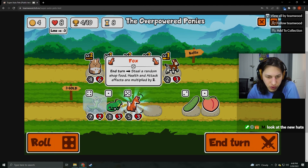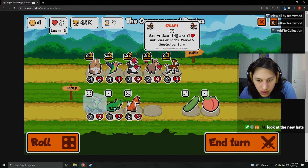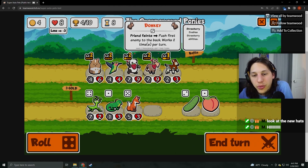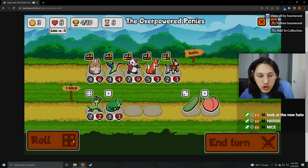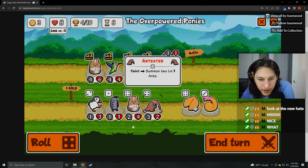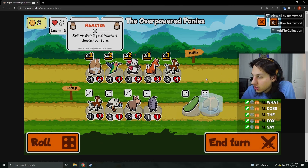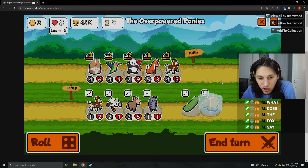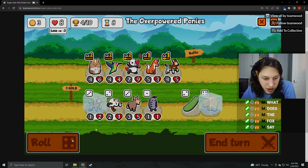We take those for sure. Enter and steal random shop food — health and attack effects are multiplied. I want to get the fox but I don't think it's worth. Push first enemy to the back. I don't need Donkey anymore. We just fox this, and then roll three times to get this. Summon two level one ants — I get it because it ate the ants. Wait, I do want a Fortune Cookie then. What does the fox say? Do-do-do-do-do-do.